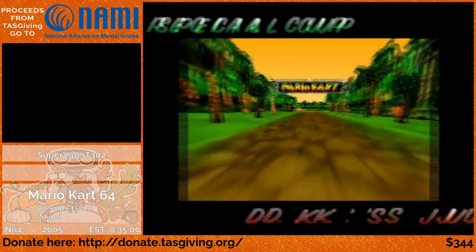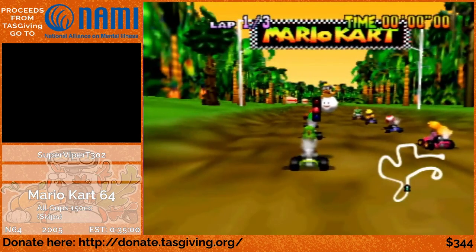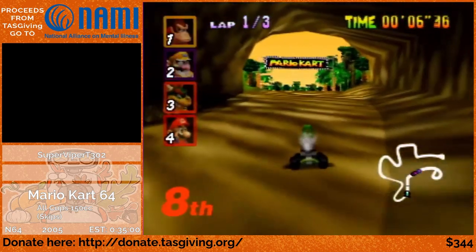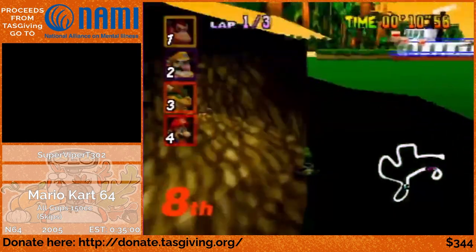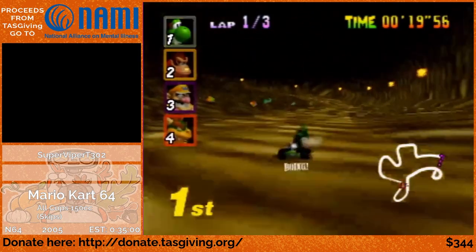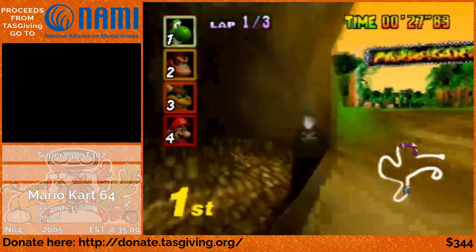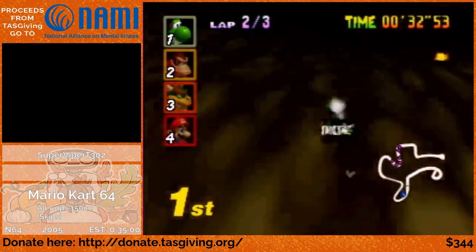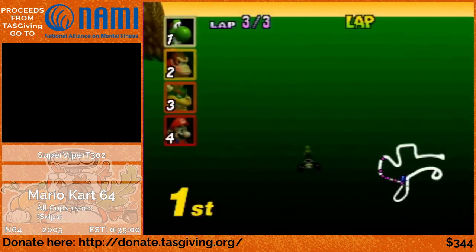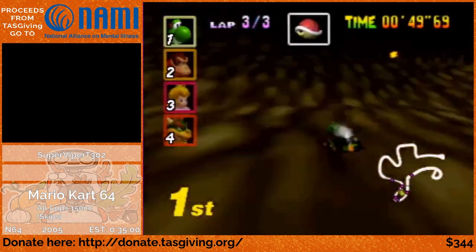Right out of the gate we have DK's Jungle Parkway. This course is absurdly laggy, but unfortunately this track is also going to go by pretty quickly. I'm going to turn around here and make my way over to the cave, line myself up using some visual cues. The corner of this wall just kind of doesn't exist, so I can drive through it. The finish line extends ever so slightly out of bounds, so I just skipped an entire lap. It's actually faster to land back in the cave, but as long as you still skip the lap you're not losing much time. I just have to do that one more time and the race will be over.